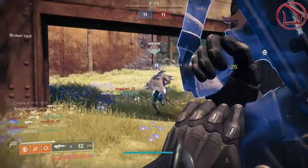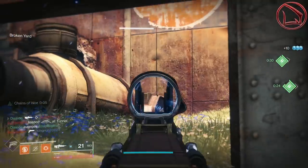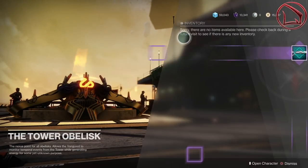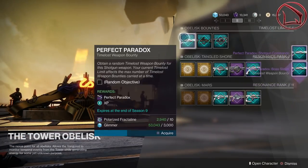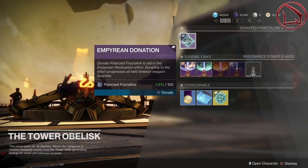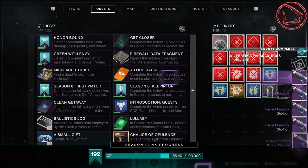I think so, but that's all speculation, so we're going to find out for sure once this event is actually done. In the meantime, what I want you to do is simply go to the tower obelisk, pick up some bounties of the weapon of your choosing, and then donate 400 polarized fractal line. Just like that, we're going to get some crazy rolls and we can do this over and over again — god roll farm, baby!